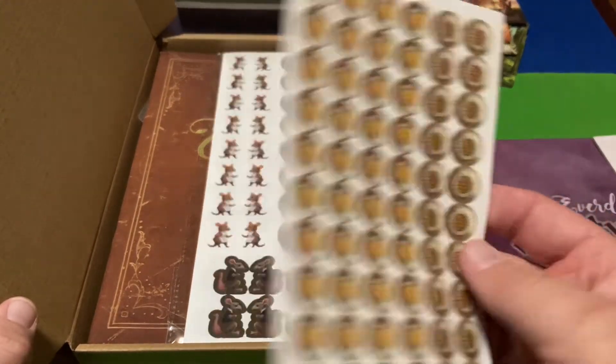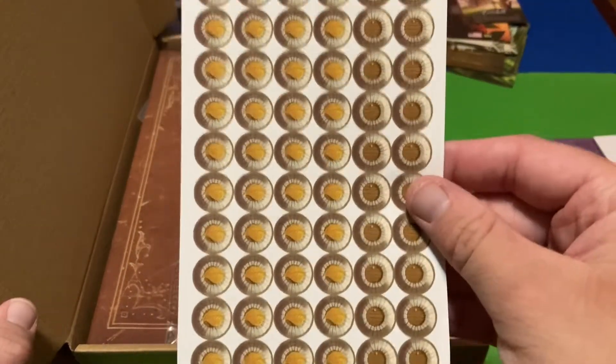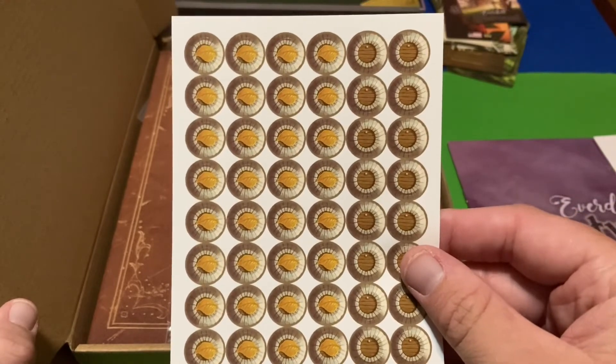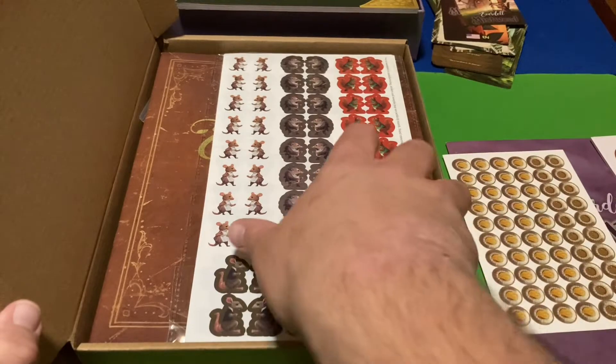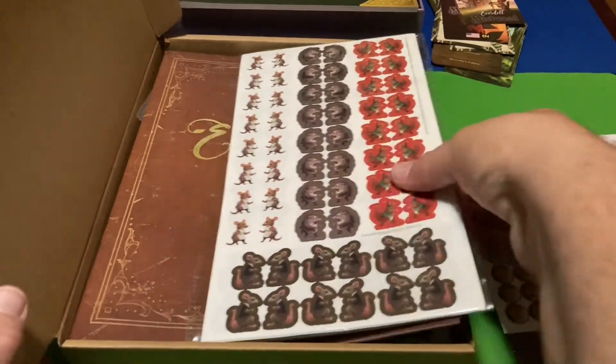Now we've got stickers — for occupied tokens, I'm guessing. That's what I'm assuming these are for. But this is the main reason why I got this upgrade pack.